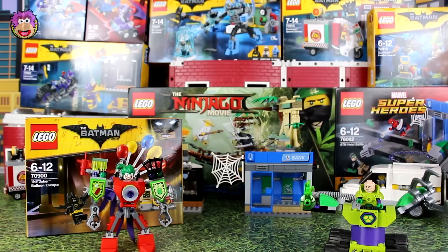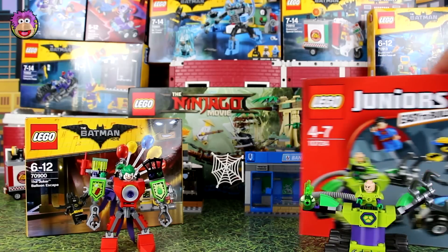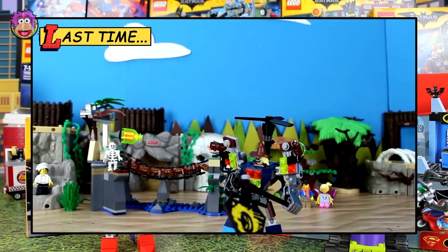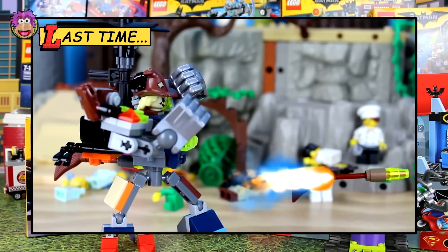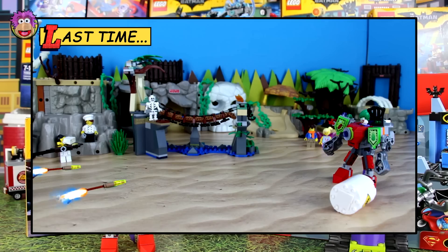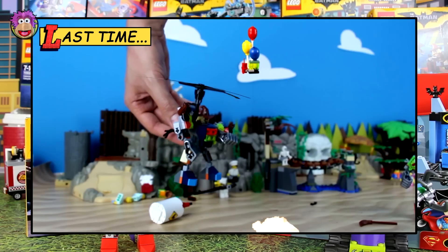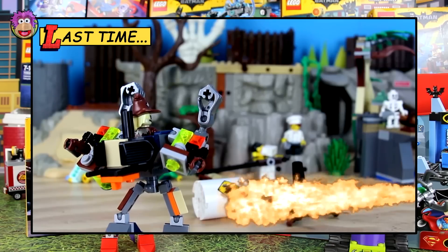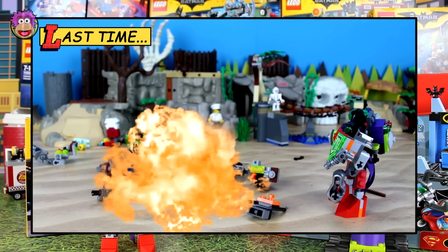Whereas this Lex Luthor is our new contestant and he's from the original Junior's Easy to Build set. In Joker's last battle, he was fighting against the Scarecrow and it was almost too easy for him. The Scarecrow fell into every trick and every trap that the Joker laid for him. So hopefully Lex Luthor will be too cunning to fall for all of Joker's tricks and traps.